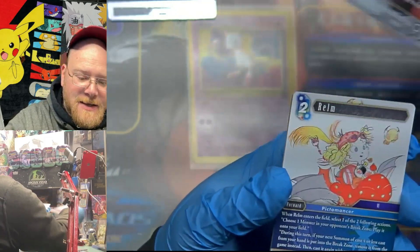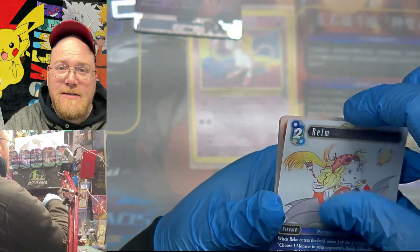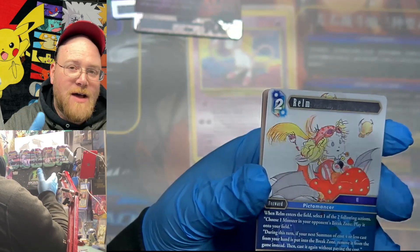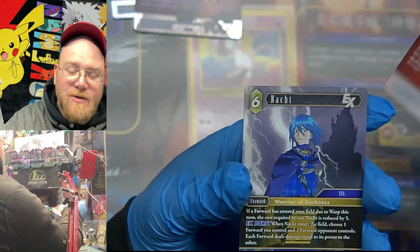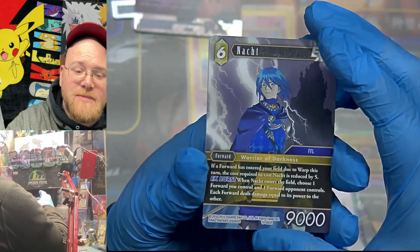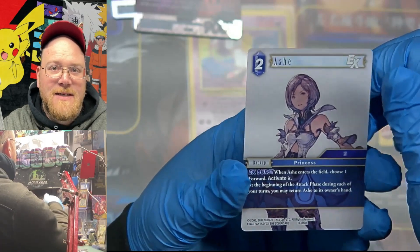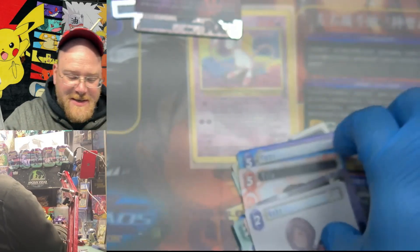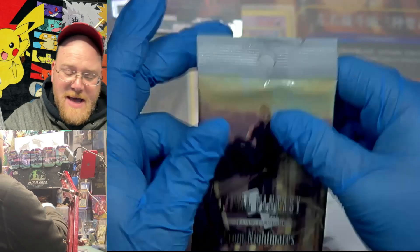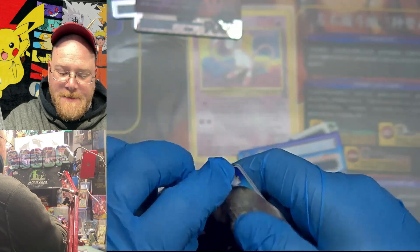It's Zach, which was our character that Cloud — spoiler alert, Final Fantasy 7 — Cloud wanted to be Zach. That's why he created the whole persona of being the soldier. He stole it — some personality appropriation, you could say.